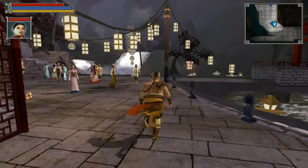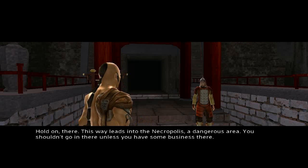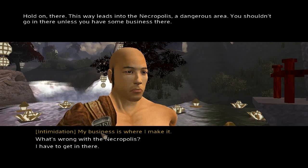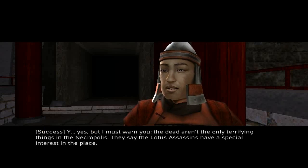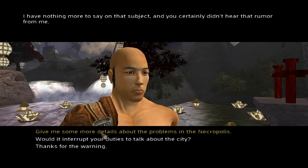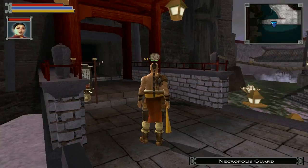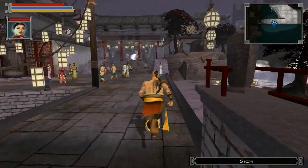Here we are. We got something to read. Hold on there. What? This way leads into the Necropolis, a dangerous area. You shouldn't go in there unless you have some business there. My business is where I make it. Yes, but I must warn you — the dead aren't the only terrifying things in the Necropolis. They say the Lotus Assassins have a special interest in the place. I have nothing more to say on that subject, and you certainly didn't hear that rumor from me. Thanks for the warning. If you're still going in there, just watch your back. I wasn't — I was just going to read the sign. Oh, to the Necropolis. That was useful.